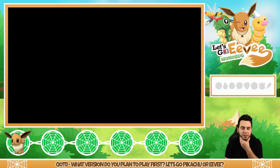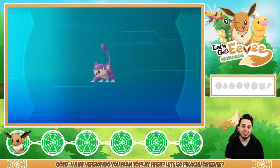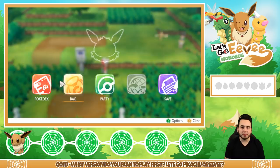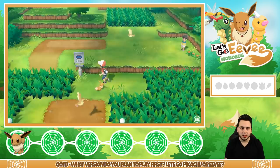Rattata's data will be added to the Dex — it'll chew on anything with its fangs, and if you see one, you can be certain that 40 more live in the area. It doesn't actually let you nickname them when you catch them — that's pretty strange. I think you have to go to your party and then nickname them there. Change name — yeah, okay, cool. I could change Darwin's name, but I'm going to keep it as is.